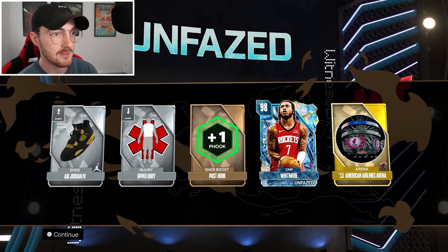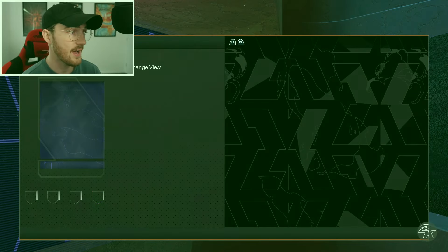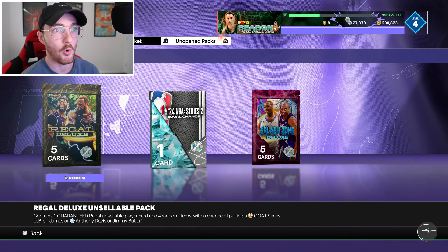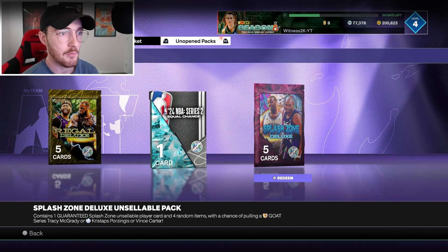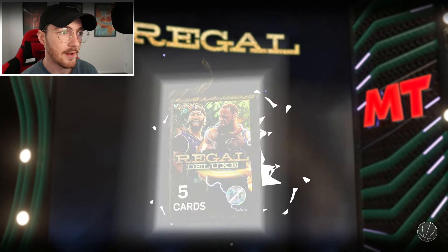It's a non-shake, which means it's a duplicate, but at least this is a sellable card — that's 40,000 MT. Getting those unfazed packs from all game modes, whether it's unlimited, triple threat online, offline, or clutch time — those are like the first reward. It is a sellable pack, definitely worth it. That was the easiest 40k I've ever made in my life.